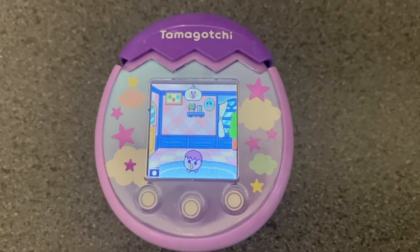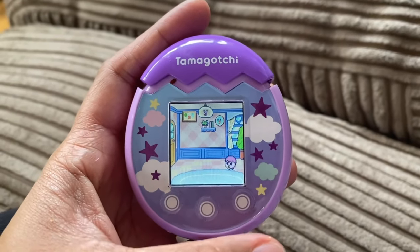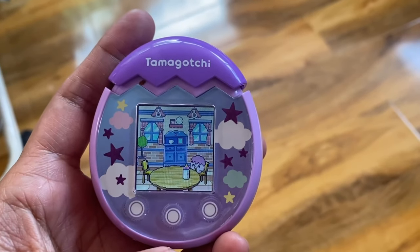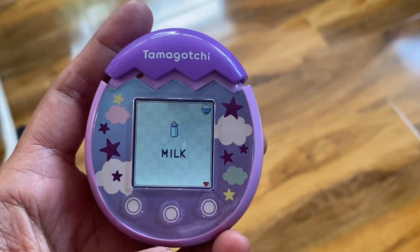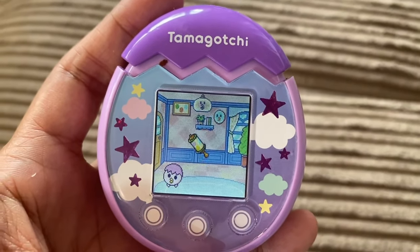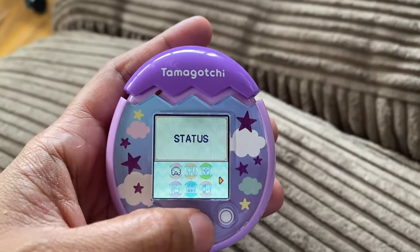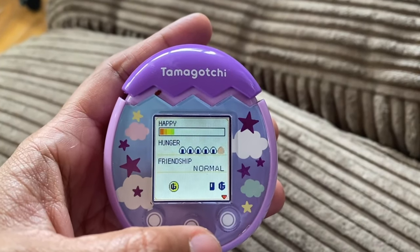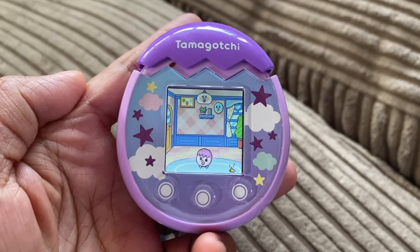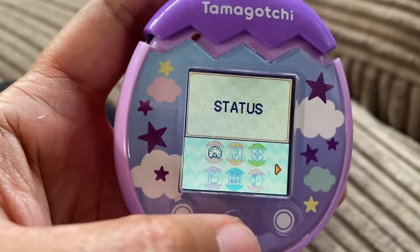It's the birth of my Tamagotchi character. Check out my baby Tamagotchi! I think he's hungry — let's give him some milk. Time to play with my baby Tamagotchi character. Let's check its status — it's fairly happy and fairly full. Oops, I think it did a poo. Time to clean it up.